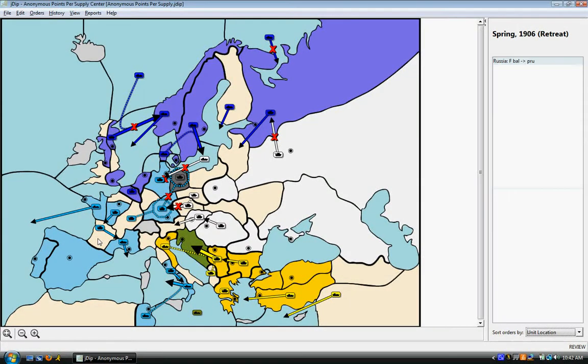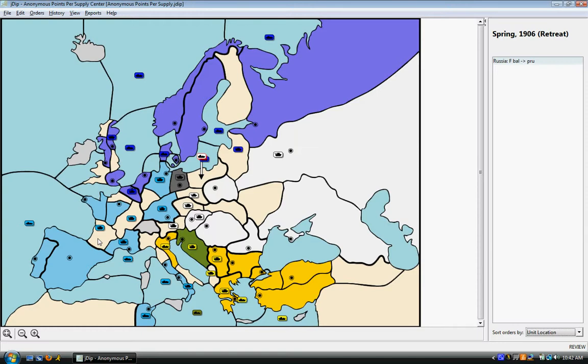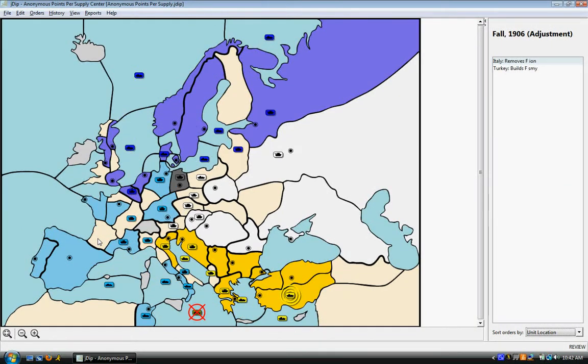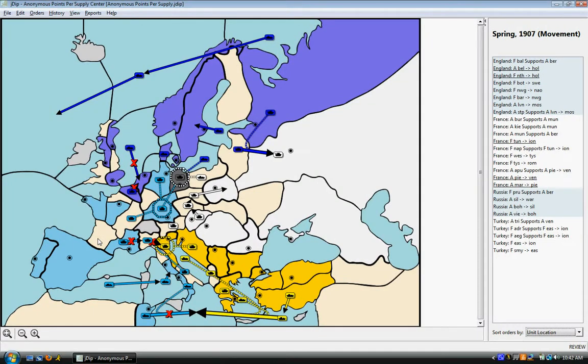Even into 1906 I thought things were going pretty well — I was shuffling units around, trying to put up a decent defense in Italy. But then things start to fall apart in 1907: England starts moving fleets back towards me. In one of my previous commentaries, War of the Jewels, I was playing England, had six fleets and two armies, and said I couldn't believe my French ally didn't see the stab coming. In this case, England has six fleets and three armies, and this time I am the unsuspecting French player. In hindsight, I should have seen this stab coming, but I was blinded by my own desires in the south.